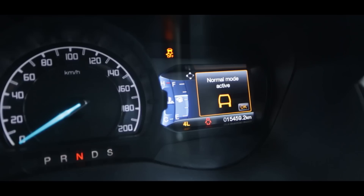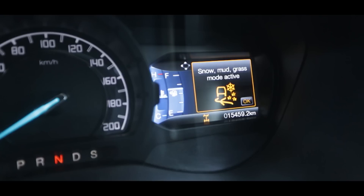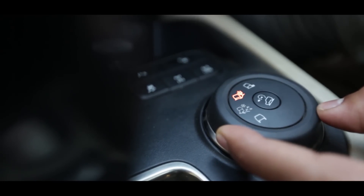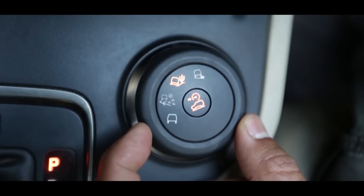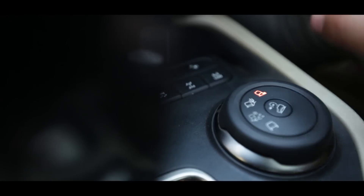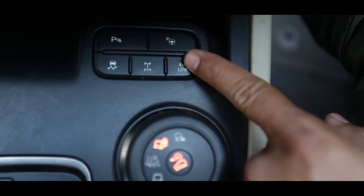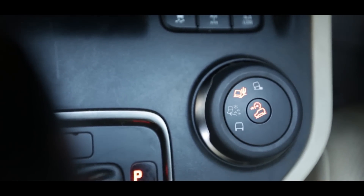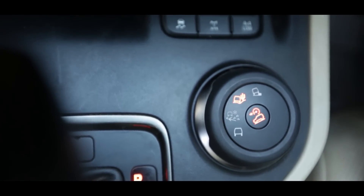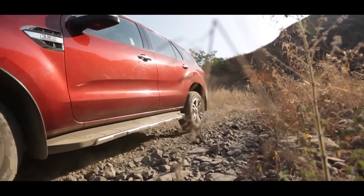The Endeavour has got four driving modes. We are in normal mode. You can move to snow, mud and grass mode, which is basically for slippery traction surfaces. Then you've got the sand mode, which essentially is for driving in sandy conditions — on the dunes, in the deserts. And then you've got the rock mode, which is coupled with 4x4 low, and this essentially gives you a great amount of traction while driving over rocky surfaces. And then you have the hill descent mode, where essentially you just manage the steering and the car goes downhill, controlling the accelerator and braking inputs by itself.